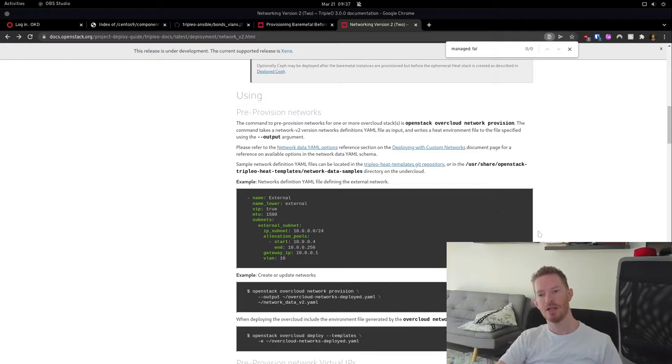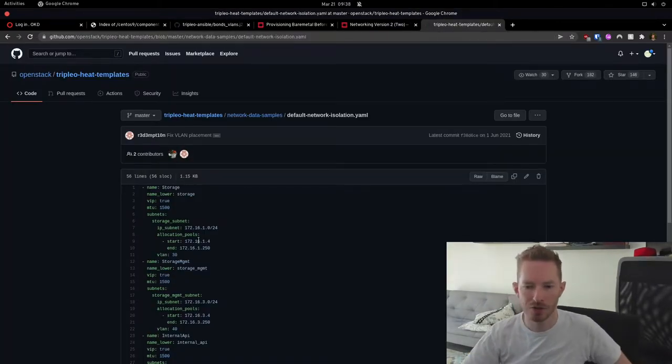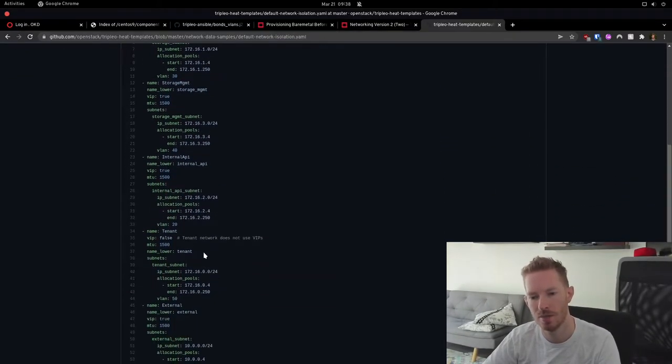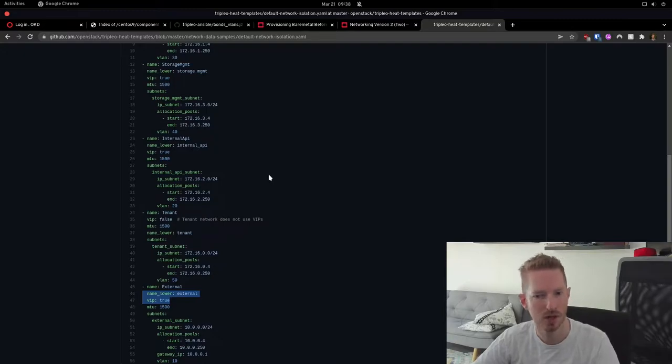The first thing we do is create a file similar to our networkdata.yaml from previous OpenStack versions — we'll call this one networkdata v2. It looks a little different; it's all in YAML format broken up into chunks. Here's a full example of a networkdata v2 file. We can see we have our storage network, storage management, internal API, tenant, and external networks. You can also add customizable networks. Then we set 'vip: true' or 'vip: false' on each network as needed.